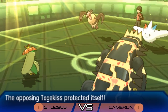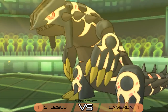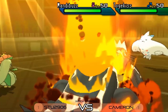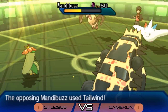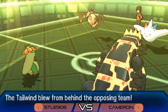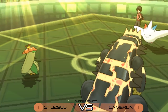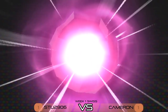Lilligant has access to After You and Sleep Powder — Mandibuzz is immune to sleep though. We see the After You and then Eruption from Groudon into Mandibuzz. Togekiss protects this turn, not wanting to take big damage. Mandibuzz is in a position to take the Eruption and set up Tailwind for Cameron — and that's exactly what happens, trying to get the speed advantage over that Lilligant and Groudon. The big question: does Togekiss outspeed Lilligant under Tailwind?